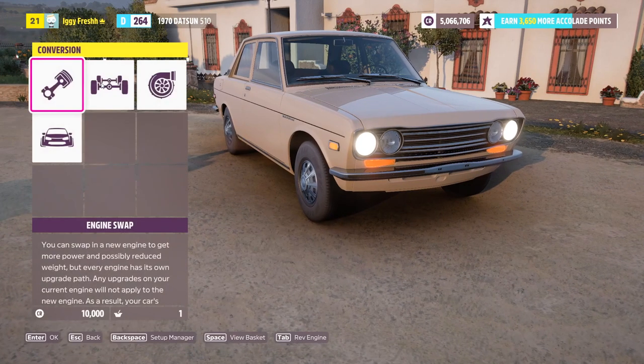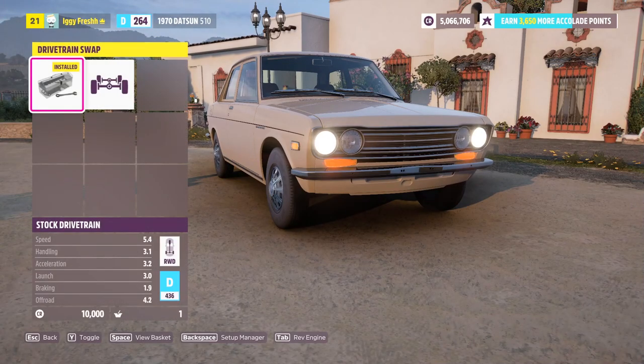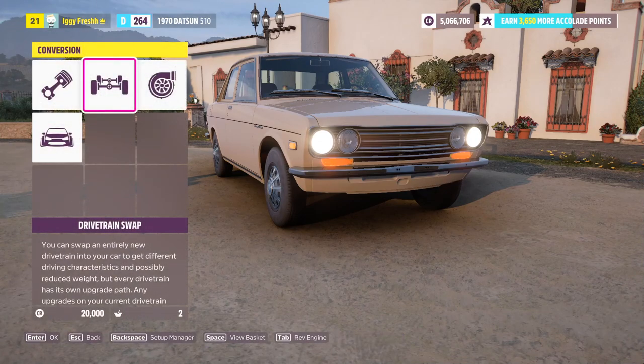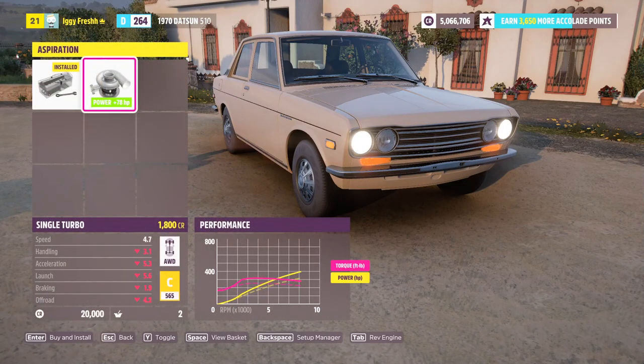Let's go ahead and purchase this engine and convert the drivetrain to all-wheel drive — yes, this is going to be a monster. For aspiration, of course we're going to boost it, so we'll go single turbo. That boosts us up to 399 horsepower already, and we haven't even done all of the performance modifications yet. Just wait.